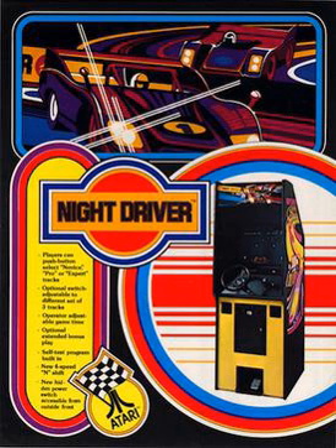The player controls a car which must be driven along a road at night-time without crashing into the sides of the road as indicated by roadside reflectors. The game is controlled with a single pedal for gas, a wheel for steering, and a four-selection lever for gear shifting. The coin-operated game had a choice of three difficulties — novice, pro, and expert — from which the player could choose at game start. The turns were sharper and more frequent on the more difficult tracks. As play progresses, the road gets narrower and more winding.